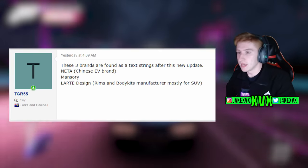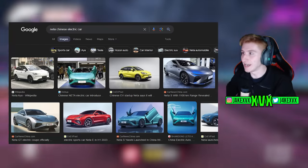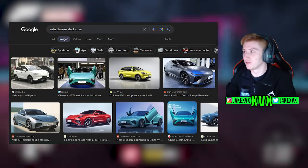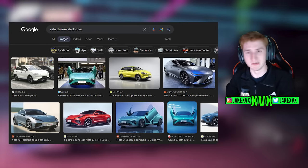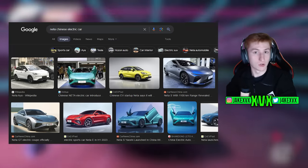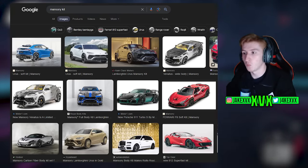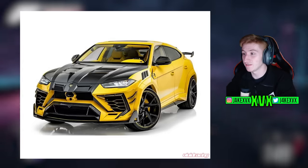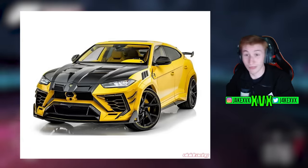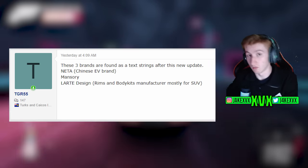TGR55 spotted some new text strings in the latest Motorsport update. First, Neta — a Chinese electric vehicle brand. Playground Games and Forza are definitely enjoying adding electric vehicles, especially bizarre EV brands, so it doesn't surprise me. Could we be getting them in Motorsport and/or Horizon at some point? Probably. Then there's Mansory — definitely one of the most popular body kit companies, especially for Uruses. If you're into car social media there's no way you haven't heard of Mansory, so having that in the game would be insane.